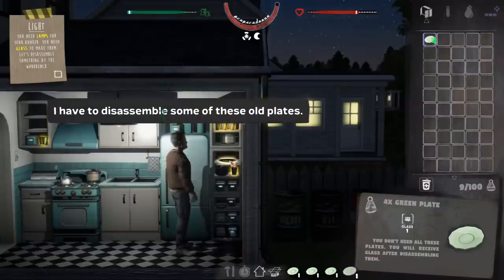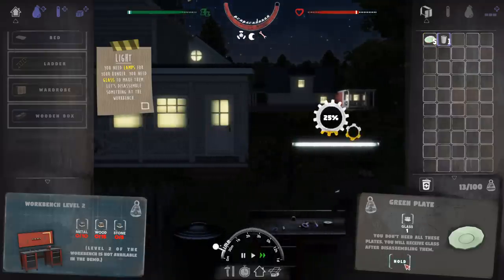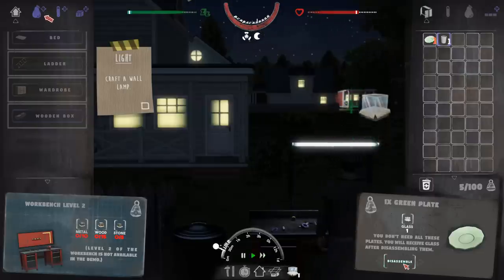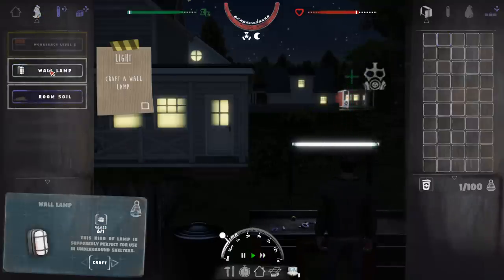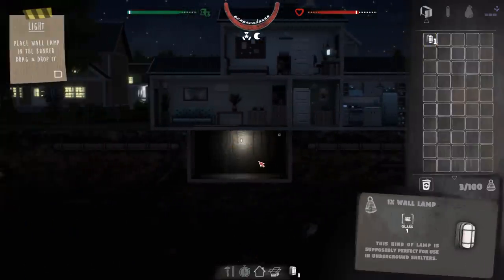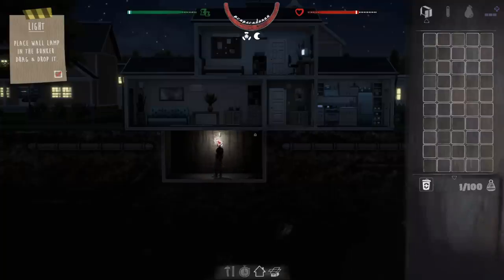Grab all the plates. We'll go over to the workbench — it wants me to disassemble these. You now have at least some glass. We can make a wall lamp from the menu. Since they've given me infinite time to mess around with this and I can't be caught by the bad guys, I might as well just go through and get it done. So we've got a wall lamp right there, and I assume it wants me to put it down in the bunker. I need everything perfectly centered — everything I craft in every video game needs to be centered properly.